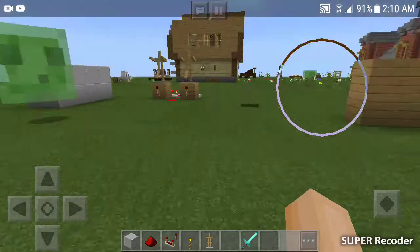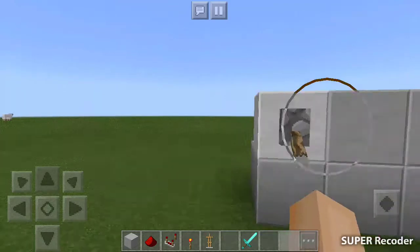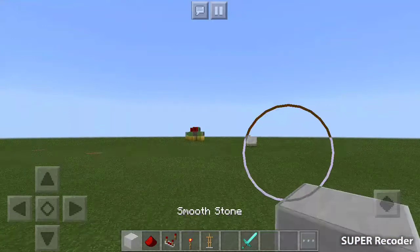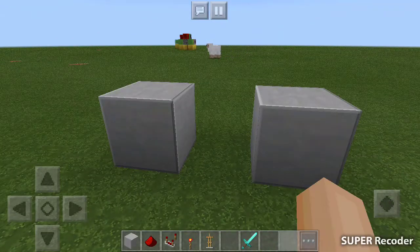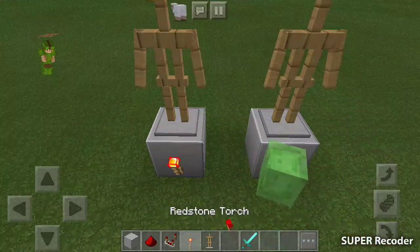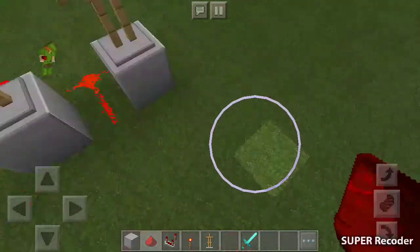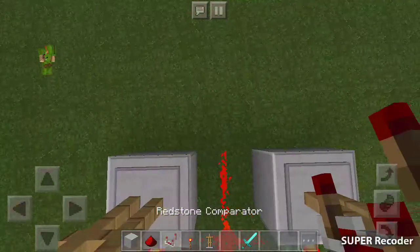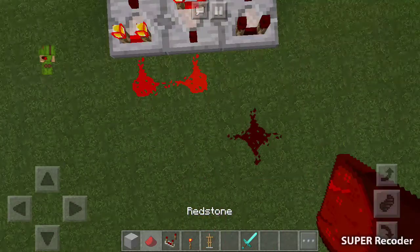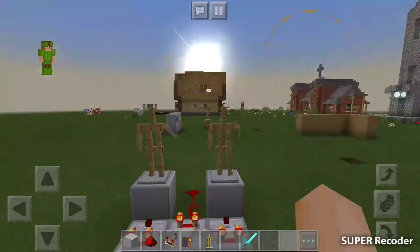Okay, so for our next design — moving armor stands. As you can see, I already did this, but the screen recorder was glitchy and bugged out. You've got to place two blocks of your choice, place armor stands, redstone torches, and redstone. Go to the back, place a comparator — three of them — and place redstone behind them. And they are moving.